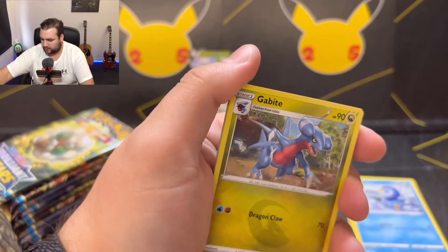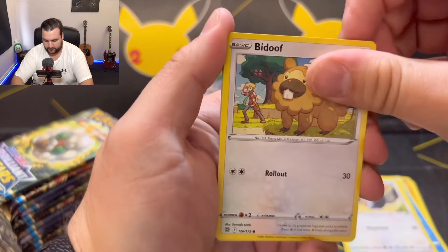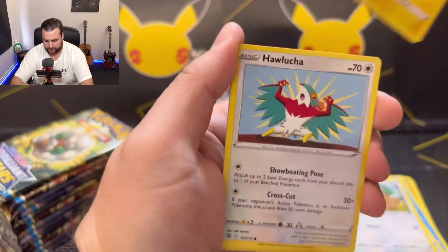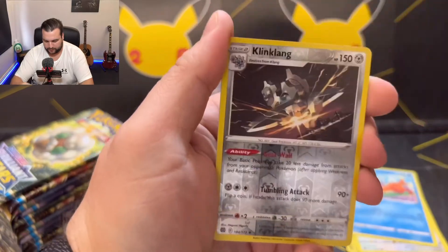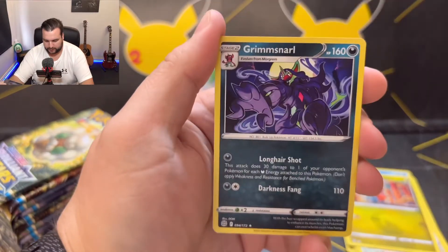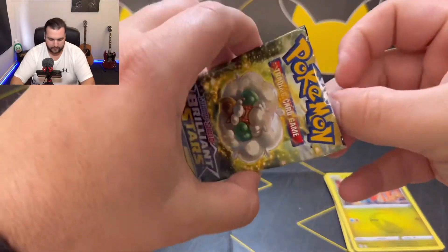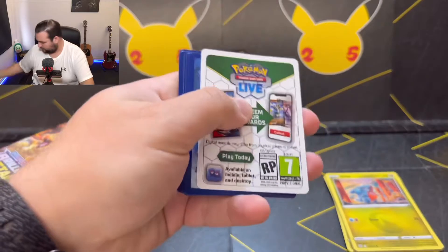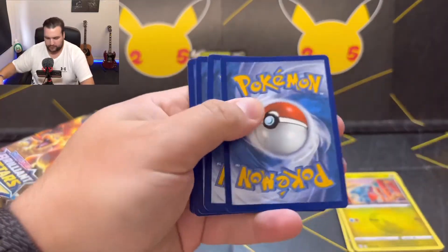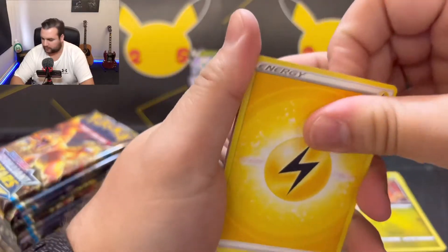Gabite, Gabite, Staravia, Bidoof, Electabuzz, Hawlucha, Weasel, Gible. Reverse holo is Klinklang, and Grimsnarl as the rare. So six pulls, I'm happy.